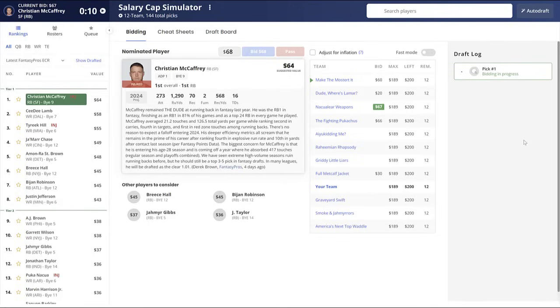I've pulled up an auction draft simulator here on Fantasy Pros because I think it's going to help illustrate the points as we discuss them. It's a 12-team full PPR format, but that doesn't really matter too much — this is more for illustration purposes. Let's get right into it. I'm going to start with what I believe are the most important pieces of information you need to know first.